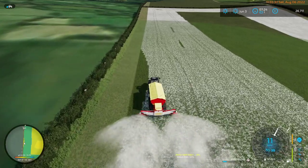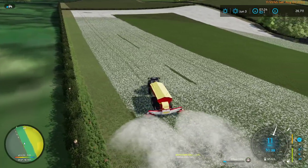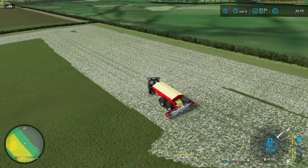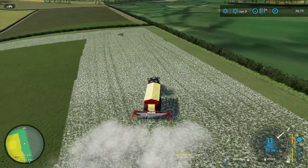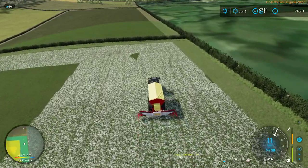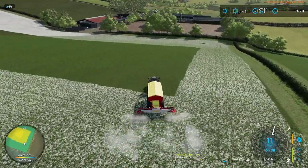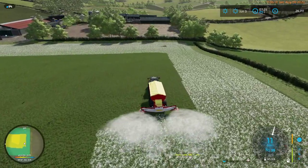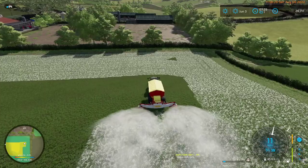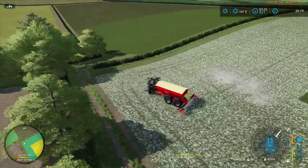We've used about half of this field. I'm not sure this is going to work perfectly at the edges - it may just be that the texture doesn't work right at the boundary. We have about 1,800 litres left, so if I run this headland we'll be done and might have to go back to the store. The reason for the heavy usage is the poor soil condition we started with.